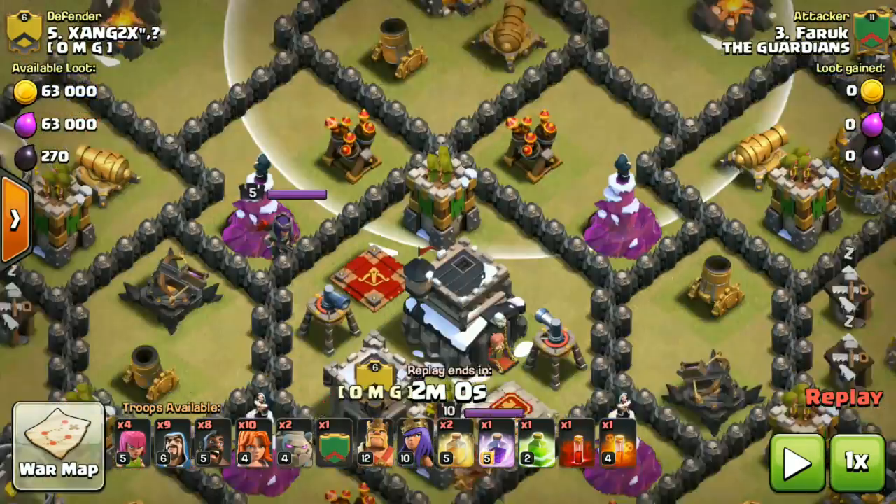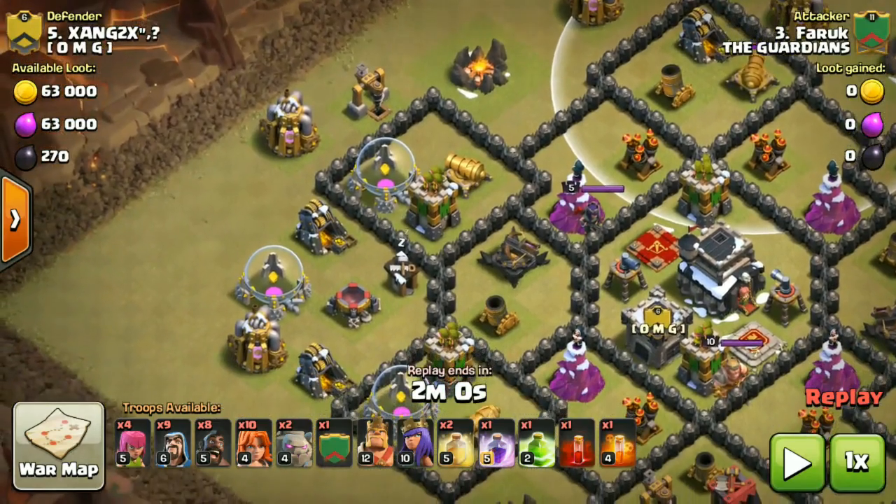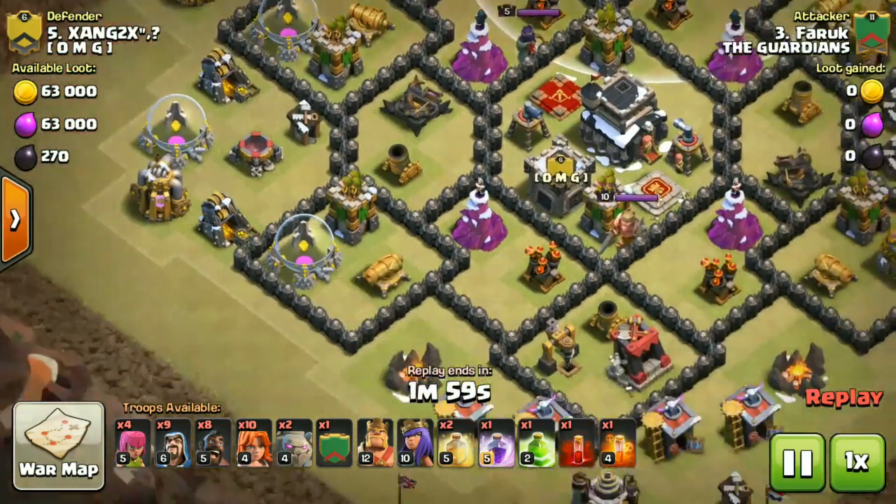If you guys see this kind of base on your enemies, snatch it out with this troop composition. Because at the end of the raid you can see how many troops are still alive. So go ahead and check it out.